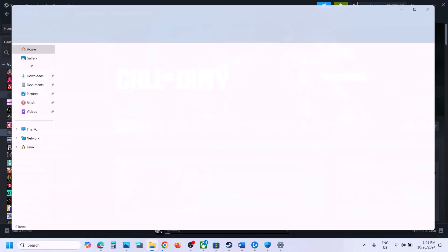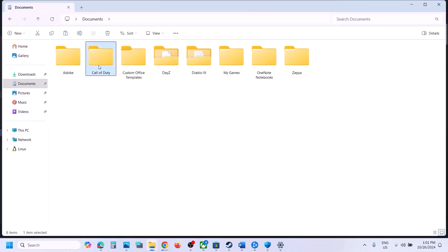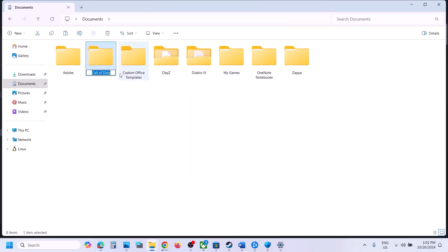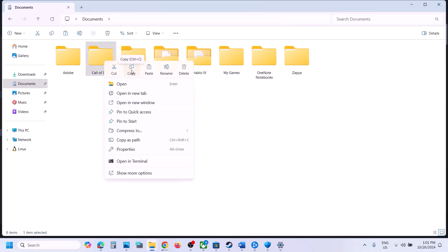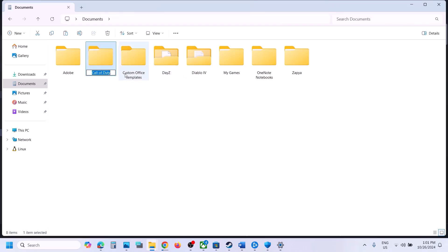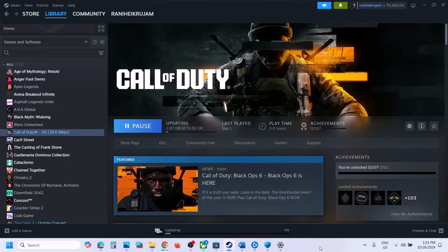The next step is to rename the Call of Duty folder in your Documents folder. Open File Explorer, go to Documents, and you will see the Call of Duty folder. Note that renaming this folder will cause all save progress to be lost, so you'll have to start from scratch. If you agree, right-click the folder and rename it. To create a backup first, copy the folder to your desktop, then rename the original to something like 'old'. Once renamed, launch the game and check.